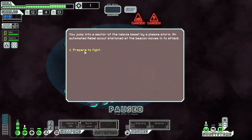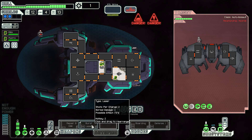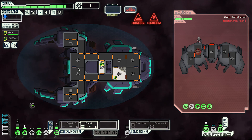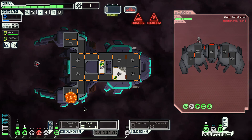Iron storm sector. We jump into a nebula beset by plasma storms, and an automated rebel scout stationed at the beacon moves to attack — which means I need to fire my burst laser, but I don't have any power right now. We'll go down one layer of shields and power up the burst laser. They've got missiles, but one level of shield with the drone should be okay. They have no shields themselves — and where are you landing... oh, you hit the O2!